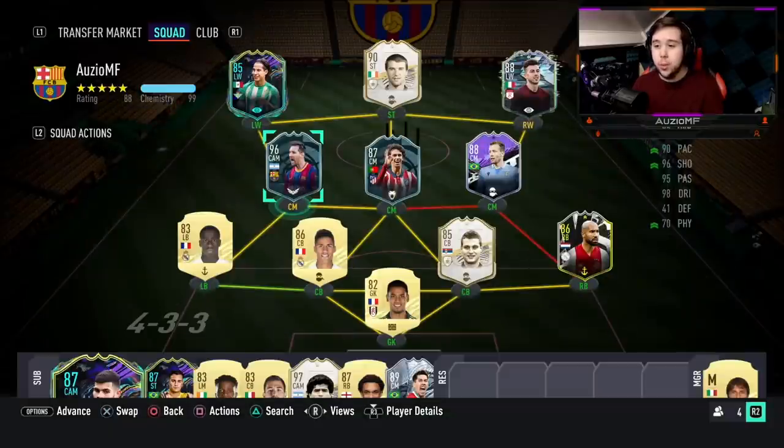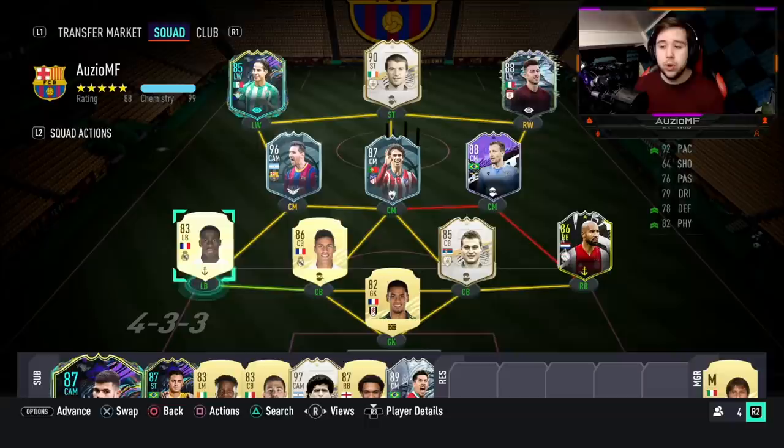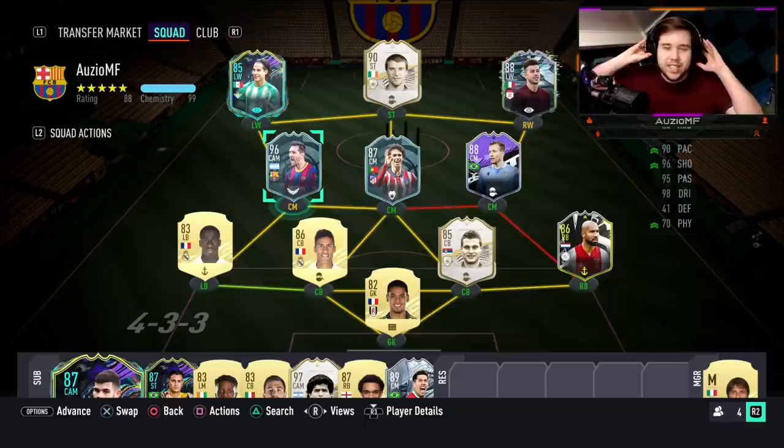When it comes to links, we have Joan Felix, Lanes, and Ferland Mendy. As you can clearly see, we are not on our main account — we are on a viewer's account. I had to do that because I could not afford this card on my account. 1.8 million coins for a single player was simply too much. I also did this when it came to the Team of the Year cards.